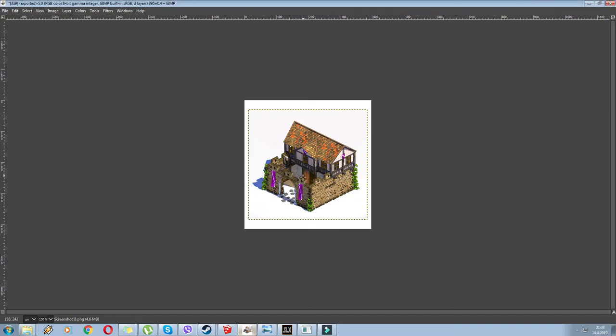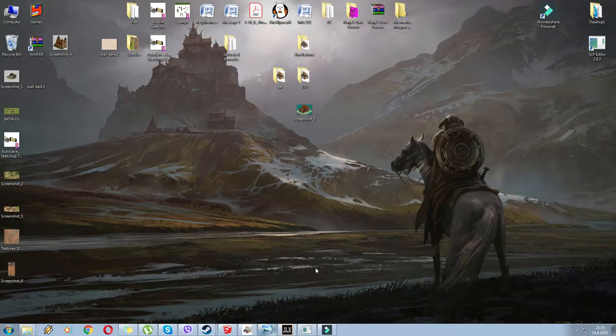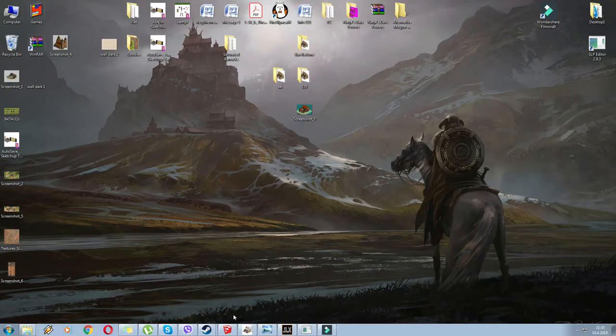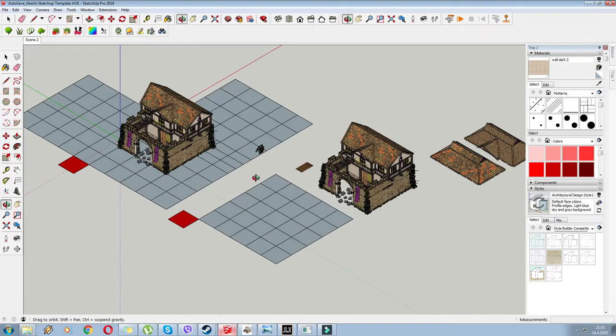I also added a little door with hinges to make it look more lively. Here is the barracks within Age of Empires — it's fitting the colors much better now. This is what you should aim for. Now, back to the task at hand: the archery range.